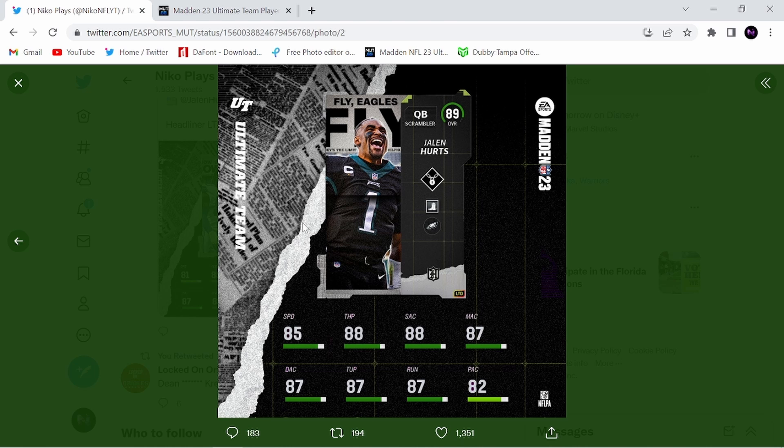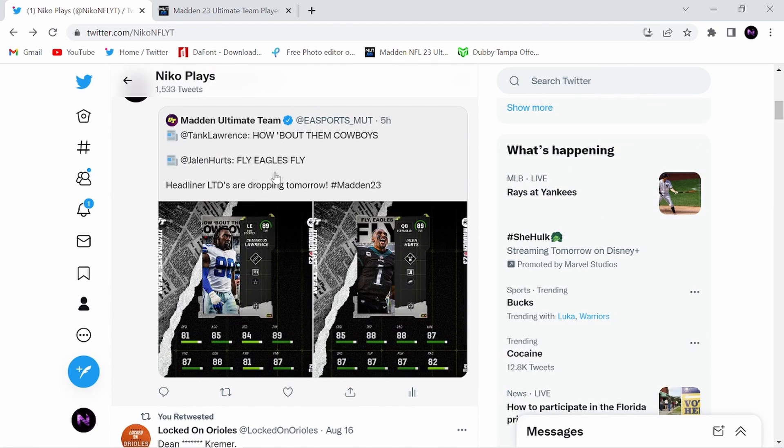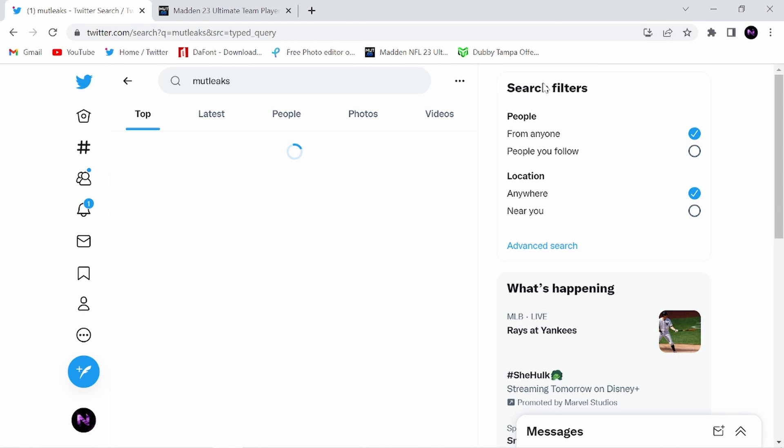A lot of people are going to have this card to help with throwing and stuff. So Jalen Hurts is there. DeMarcus Lawrence is the other LTD. We also have some leaked Headliners cards for part two.